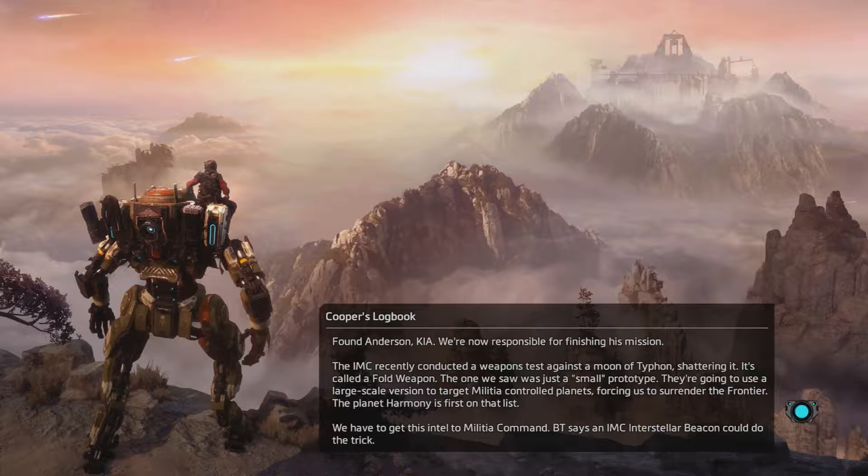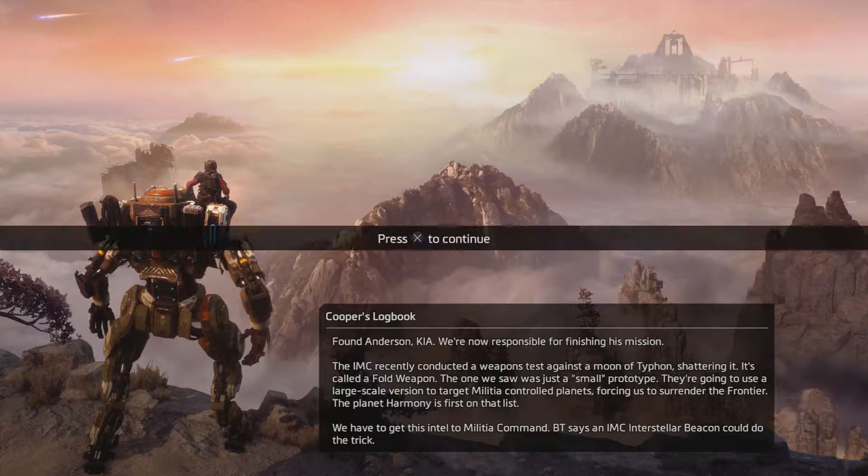You're darn tootin' about that, good sir. Cooper's logbook: Found Anderson, KIA. We're now responsible for finishing his mission. The IMC recently conducted a weapons test against a moon of Typhoon, shattering it. It's called a fold weapon. The one we saw was just a small prototype. They're going to use a large-scale version to target militia-controlled planets, forcing us to surrender the frontier. The planet Harmony is first on that list. We have to get this intel to militia command. BT says an IMC interstellar beacon could do the trick.